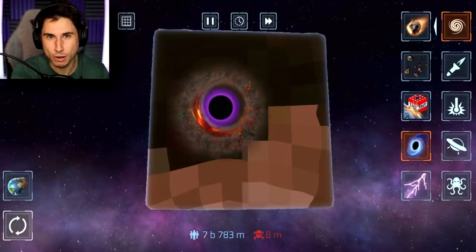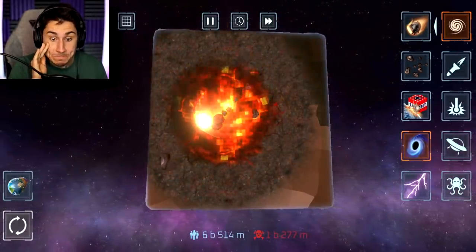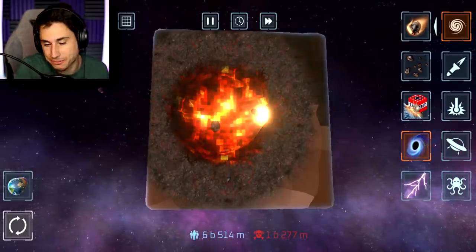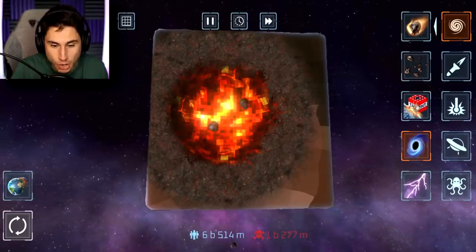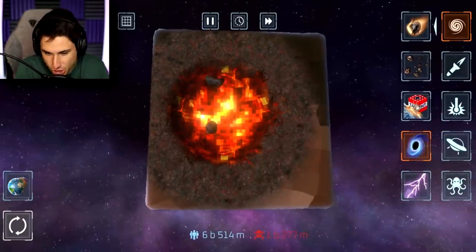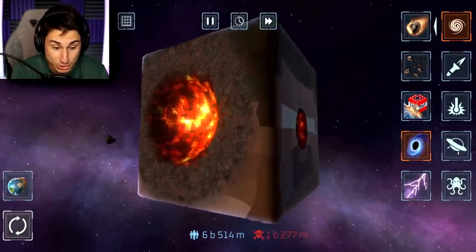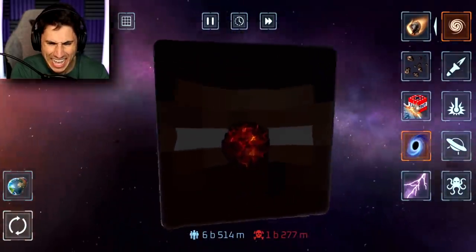I would not want to live on Herobrine's head, by the way. We found Herobrine's weakness — it's black holes. I mean, to be fair, black holes can consume entire galaxies. That asteroid was the slowest-moving asteroid in the history of asteroids. So I killed 1.2 billion people there — that's actually a lot — and Herobrine's head has now turned gray. I'm sorry about that, Herobrine.